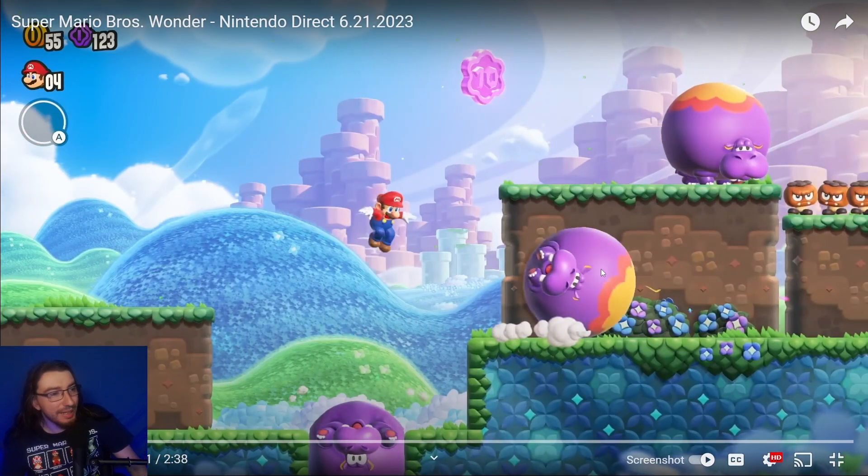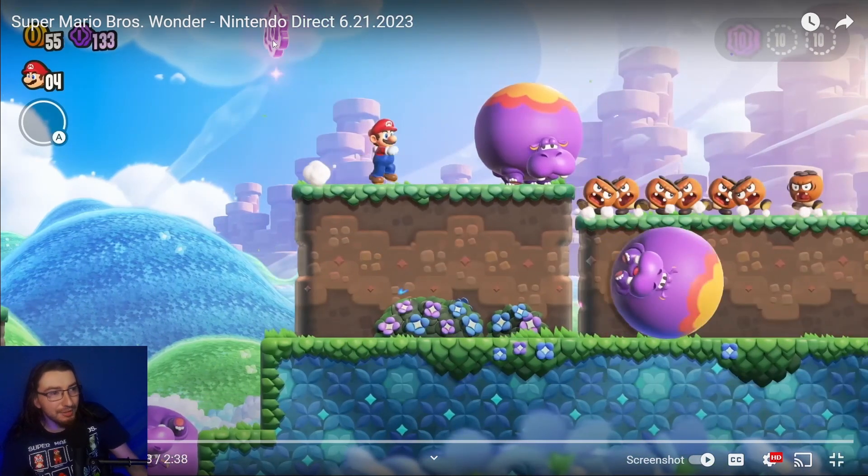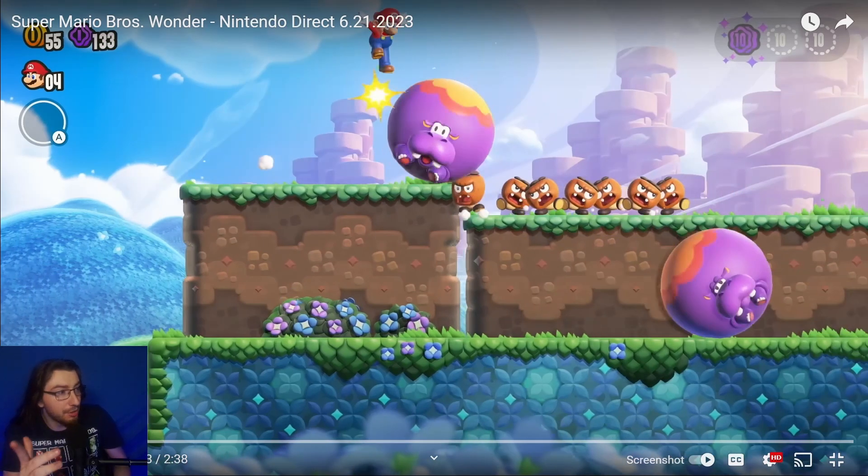We have what I believe is a brand new enemy in this trailer — giant circular hippos that look so goofy and fun. We also have a 10-coin which I think they'll call the Wonder Coin, and there's another item called a Wonder Seed we'll get into later. There appear to be three of these purple coin things throughout this level, so I don't know if those will be considered a collectible.